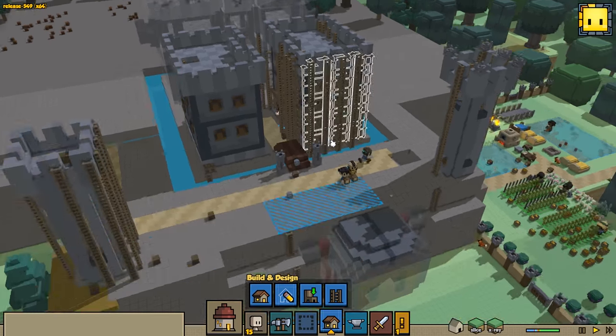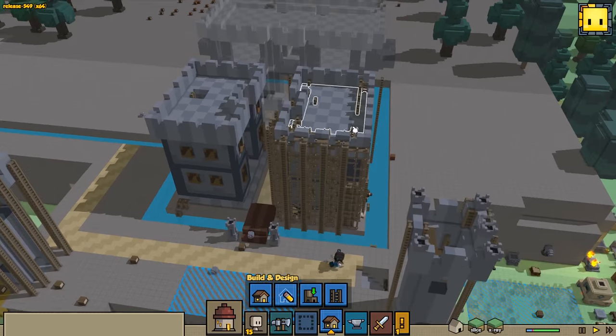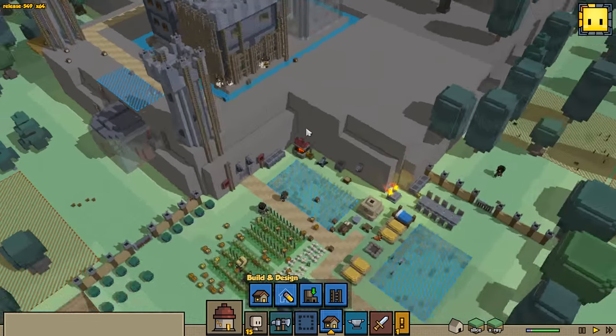This is the one we started construction on after it flipped over to Alpha 15, and it looks like they are building it. We are not having to intervene at all. It's really exciting - I'm super stoked. This will be the first two-tier building that the Hearthlings have ever built without any assistance at all from me.